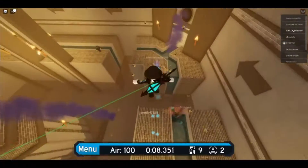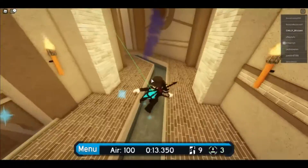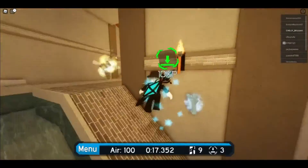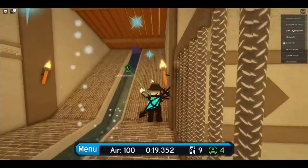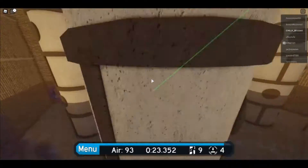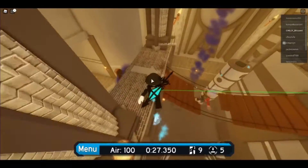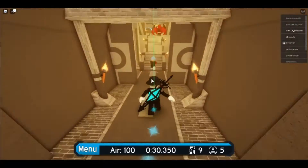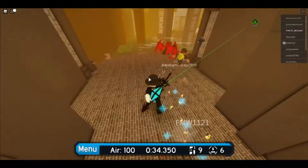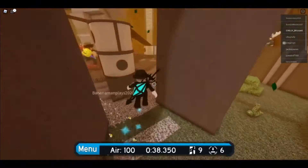Okay, so the first thing we notice is we're in a temple, and there's water coming down and rising up. The buttons are easy to get to — it's kind of easy overall. You're gonna be traveling on bridges and doing parkour like this. It's kind of unique with these butterflies or leaves coming down — it has a really good vibe to it.